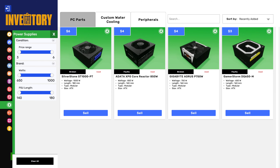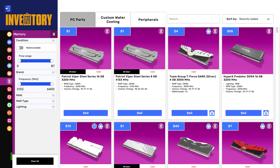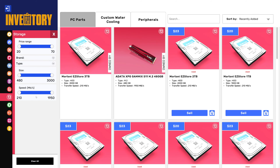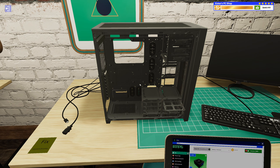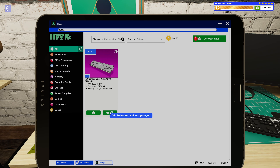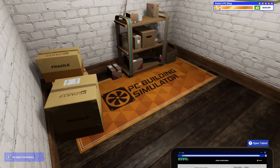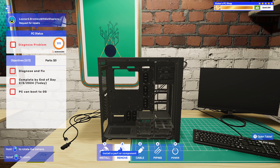CPU is fine, cooler is fine, motherboard is fine, RAM is actually broken. Graphics card we've already noticed - those are fine. Power supply we know. So I also need to get a RAM stick. This is why I check. Nice, same-day delivery - thank you very much. I've done that mistake too many times. I'm always glad when I remember.